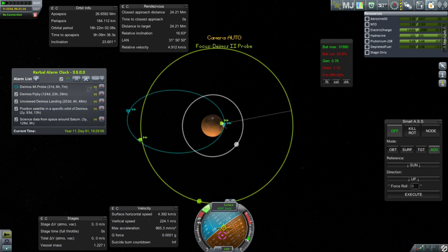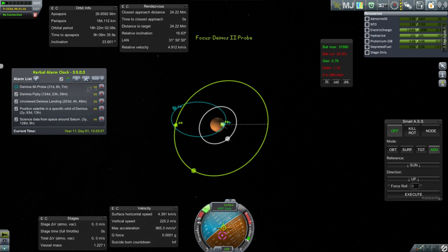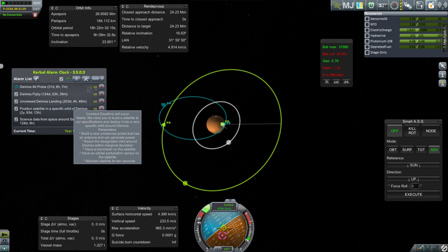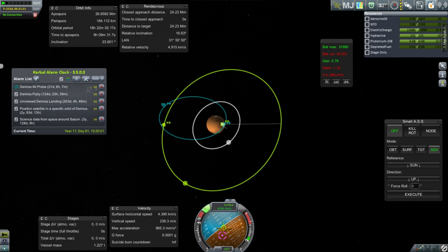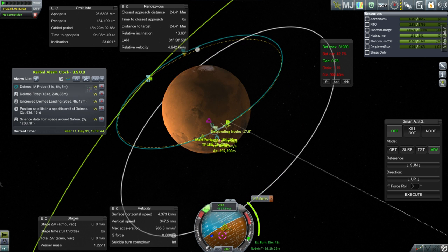That means the delta-v on the other probe might be wrong as well - that's not good. We at least need a Deimos flyby to pay for things. The most important is landing. I think we're going to take a hit if we don't get it, and there's a position of satellite contract we might have enough time to launch at the next window. It looks like 109 meters per second - oh come on.